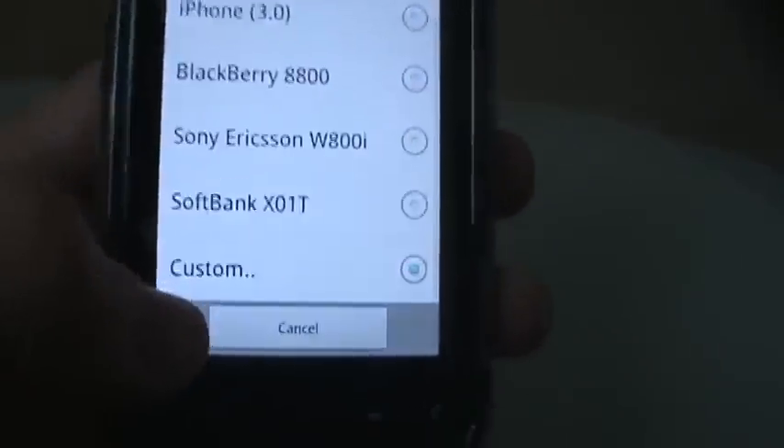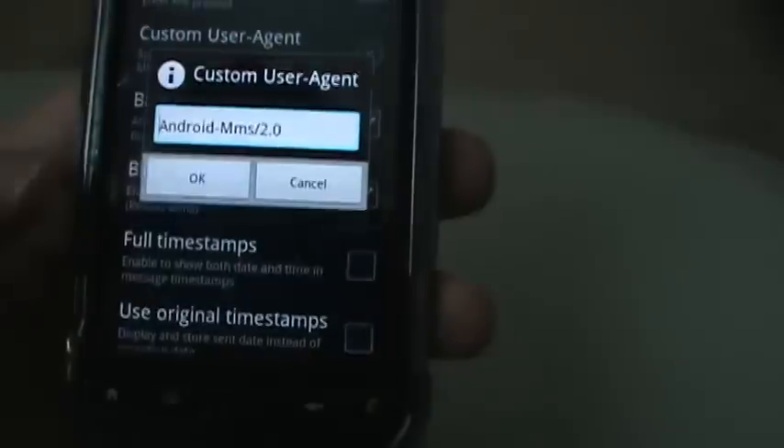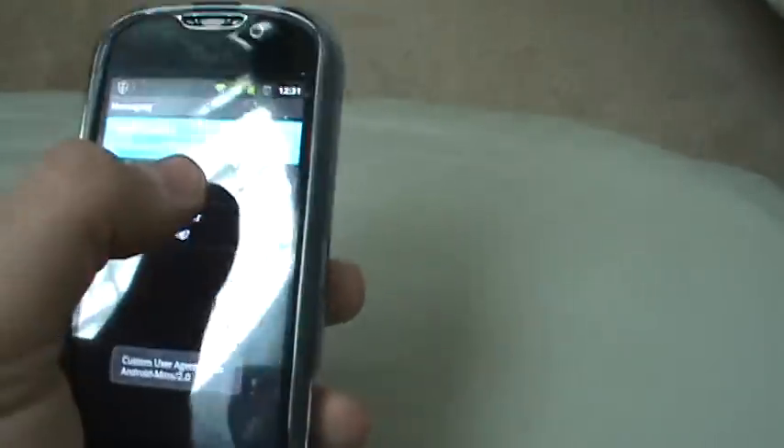It will be up at the top — go all the way down to custom, select custom, and it will bring up a little box. Just hit OK on it and now your MMS will be working. No more blurry pictures or anything.